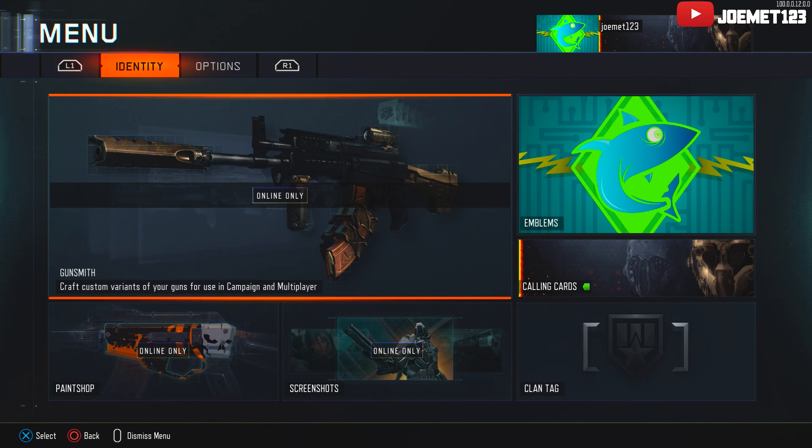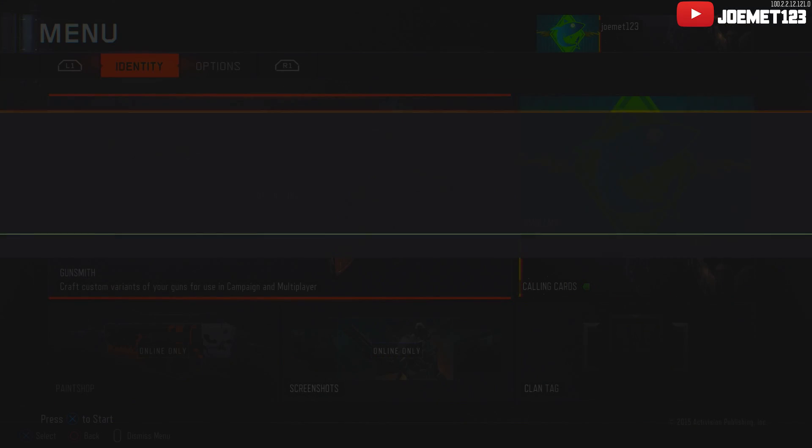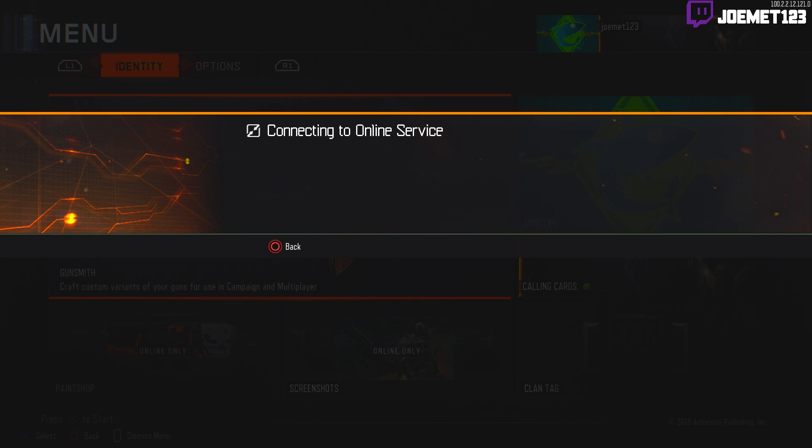This should set you back to the main menu with the option screen kind of overlaid on top of it. If you don't see what's on my screen right now, make sure you hit the button combination quick enough — the timing isn't really that hard so you should be good. Also keep in mind that the 'press X to start' overlay doesn't immediately pop up; it takes about five to ten seconds to appear.